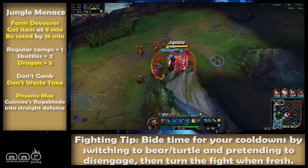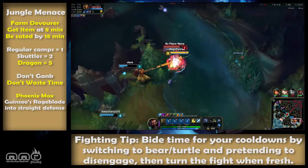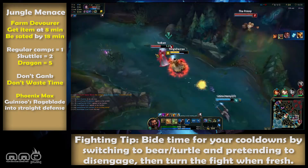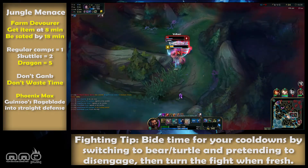Be sure to sweep or pink near and in the pit to avoid being caught mid Baron — you can lose both your life and the Baron to the enemy team, which can make your team lose the game. Soloing is risky but may be necessary if your team is struggling. Essential information: stack the Devourer and become a monster.